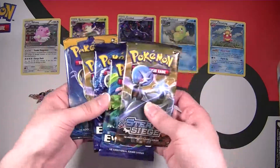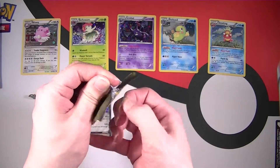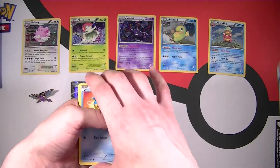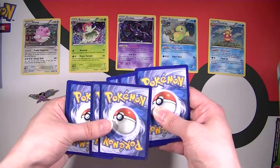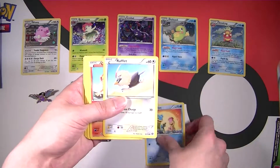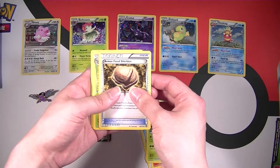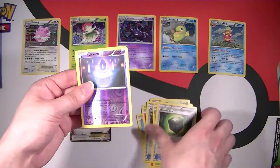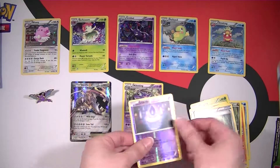We'll start off with Steam Siege. I'm still working this camera angle — I'm getting better at filming with it. It's super comfortable, not terrible on my back, and I like the overhead shot, it's really cool. Shellos, Rufflet, Chimchar, Tangela, Armor Fossil Shieldon, Skip Bloom, Greedy Dice, and a Reverse Common Litwick. And for our rare, we have a Nidoking non-holo rare. That's pretty cool, not bad.